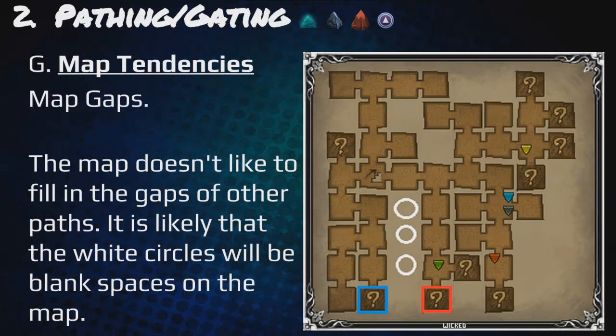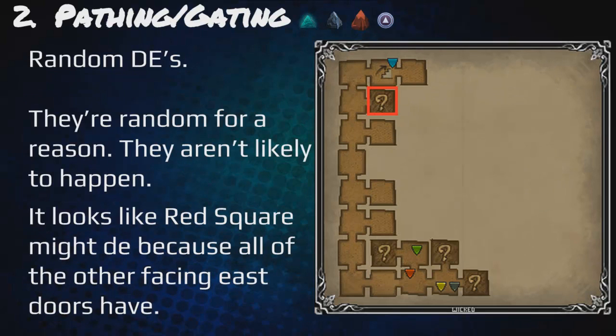Map tendencies: map gaps — the map doesn't like to fill in the gaps of other paths, and it's likely that white circles will be blank spaces on the map, as shown in the example. Random dead ends: they're called random for a reason and aren't that likely to happen, but a room might dead end if all other facing east doors have done so.